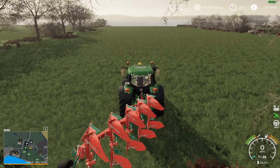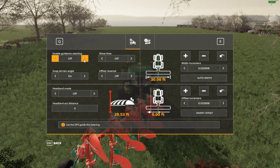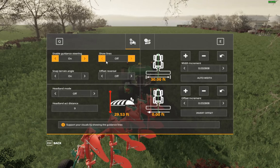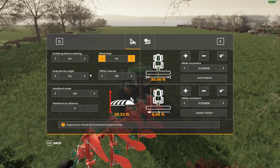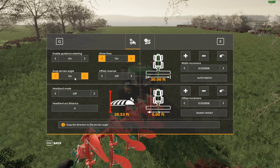And you do Left Control+S to go into the settings. This will bring up a page like this. You'll want Guidance Steering enabled, Show Lines on, and Snap Terrain on — because the guidance steering will follow the contours of the ground.